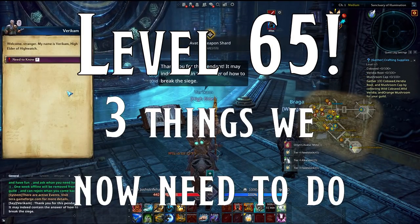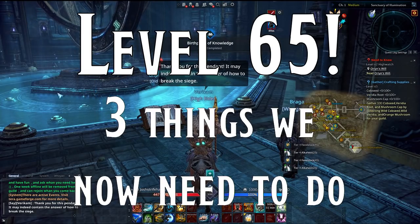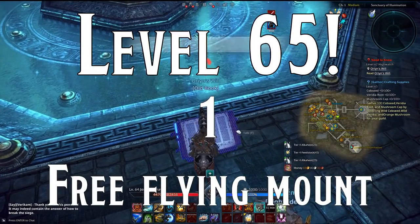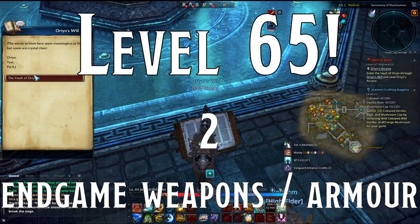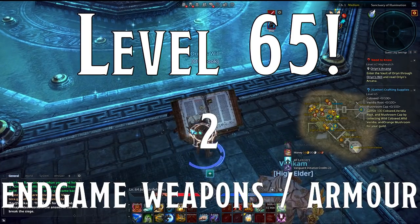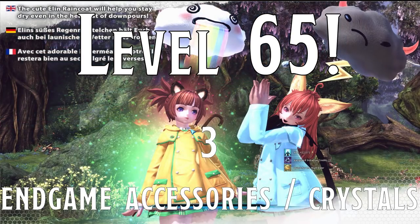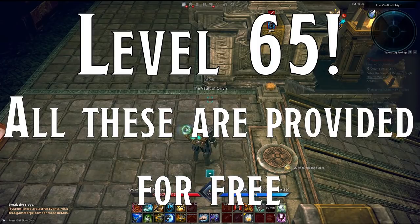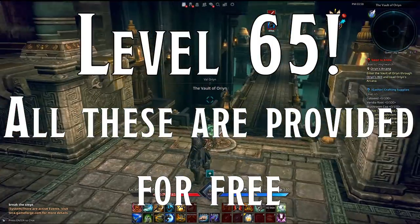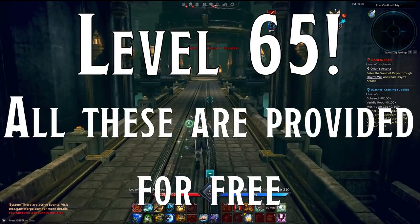There are three major things we need to do once we hit level 65: first, get our free flying mount; second, get the weapons and armor we'll need for the rest of the game; and third, get all the accessories and crystals we'll need for them. Thankfully, the game gives you all of these. I'll go through the quests with my brawler on screen and explain exactly how to get them all.